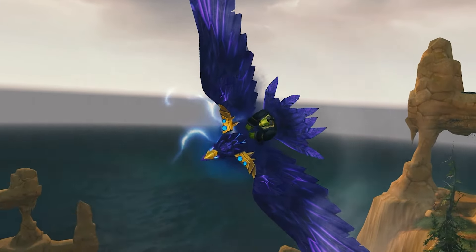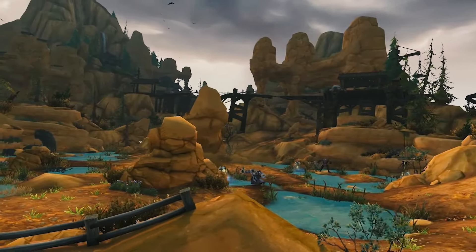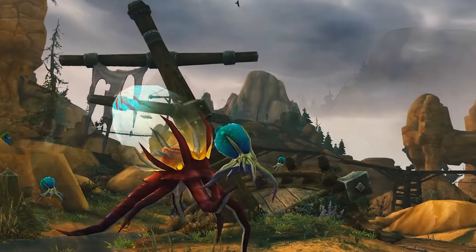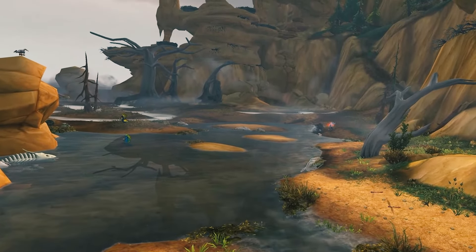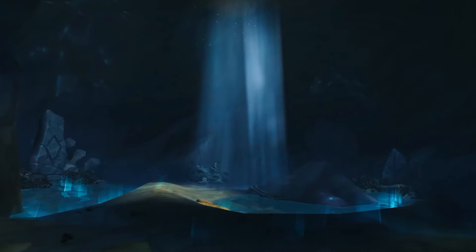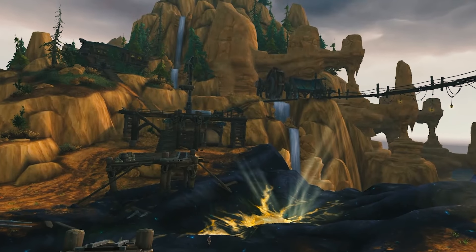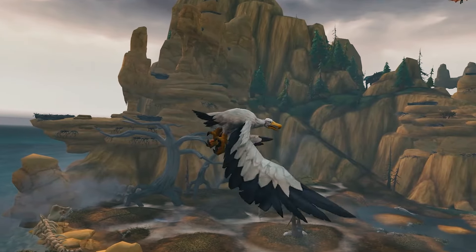There's also going to be a ton of new mounts and pets to collect — some of them have been in the game files for many, many years, and you can finally get your hands on those. While this island is said to be a little bit smaller, it is apparently very detailed with tons of hidden secrets and collectibles to find. There are probably going to be a bunch of achievements and little bosses to find; in this cave over here, the bones will form a dragon that you can fight. This is an old Azerite mine essentially, so there may be some kind of play on Azerite and how it used to work.